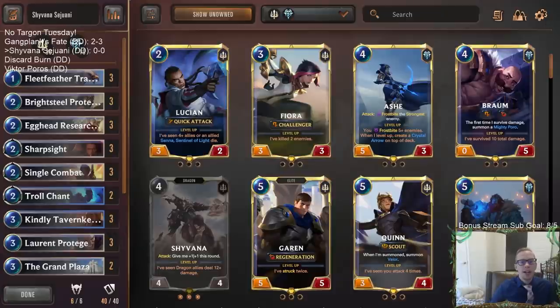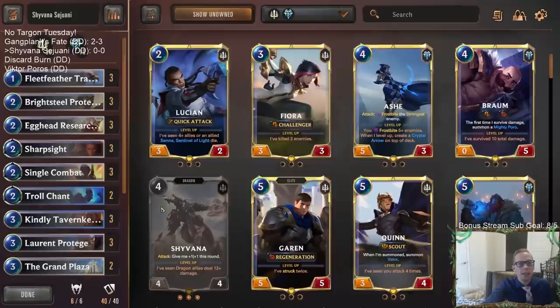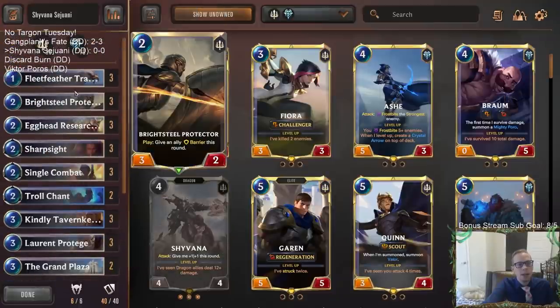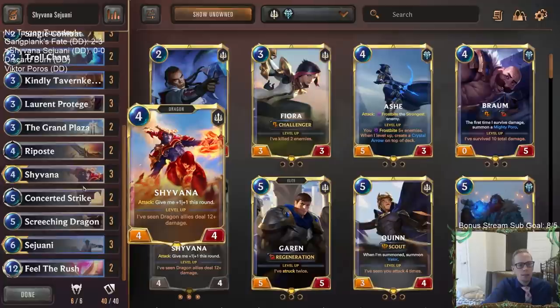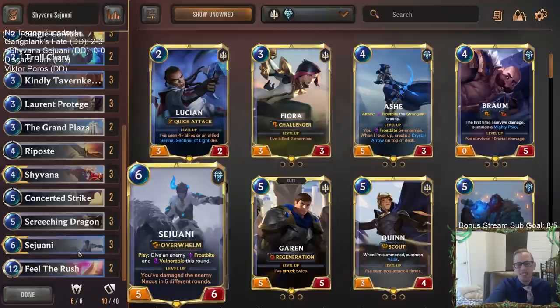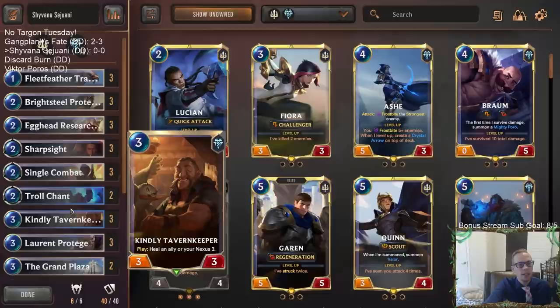Welcome everybody on Twitch chat and YouTube for some Shyvana/Sejuani - a deck combination we haven't played before. Two really cool champions: the dragon Shyvana and Sejuani. We're combining them together, building a deck around both. It's got a Demacia base with a little bit of challengers - Protégé, Fleet Feather Tracker, and Screeching Dragon to go along with Shyvana, and then Sejuani has the Vulnerable effect, which is kind of like challenging. We also have Grand Plaza, so we have a decent amount of challenger-type stuff, and I think challengers are pretty well-positioned right now.